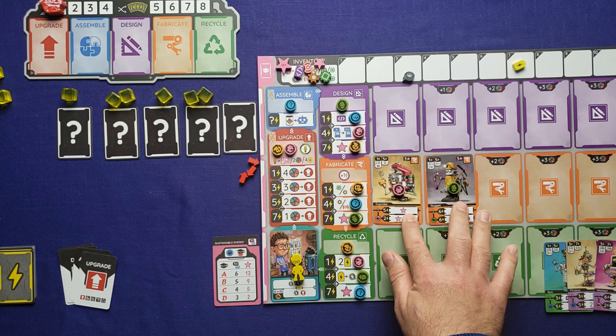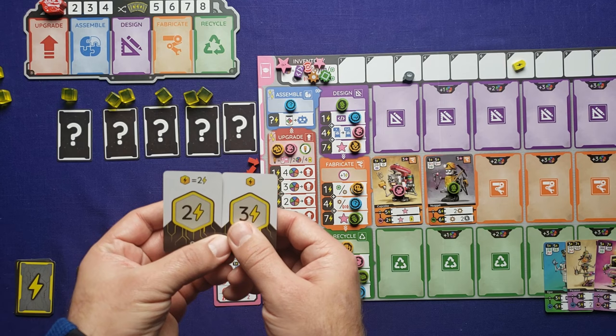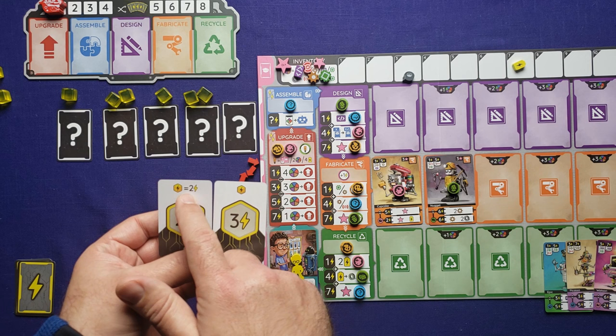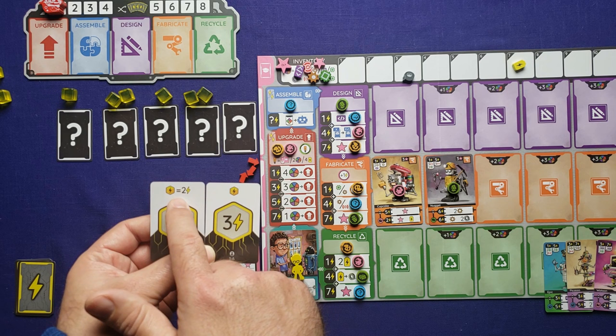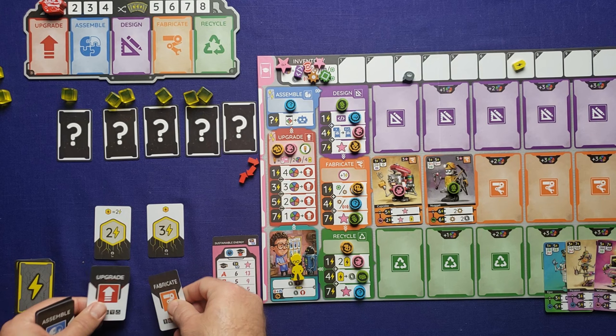On your turn, you're going to first draw two cards from the power deck and place those out in front of you. These cards show the power you're going to get for the actions, plus whether you get a cube or not, or if cubes are worth more. Normally cubes are worth an additional power, whereas this card makes any cubes used for that action worth two instead of one. If you choose two actions to do, place them underneath here — for example, upgrade and fabricate.